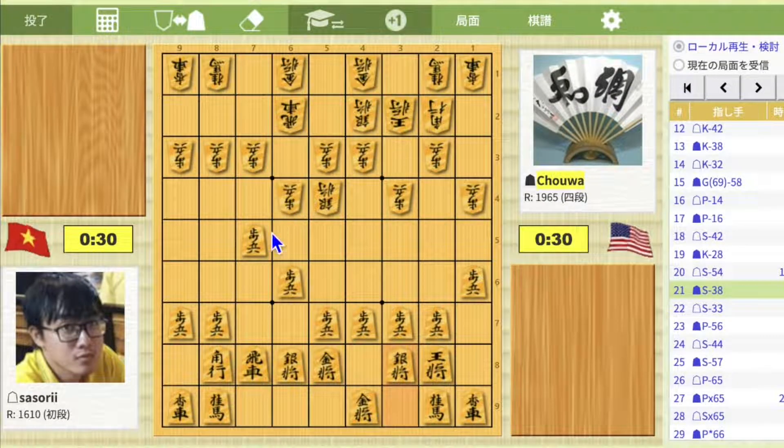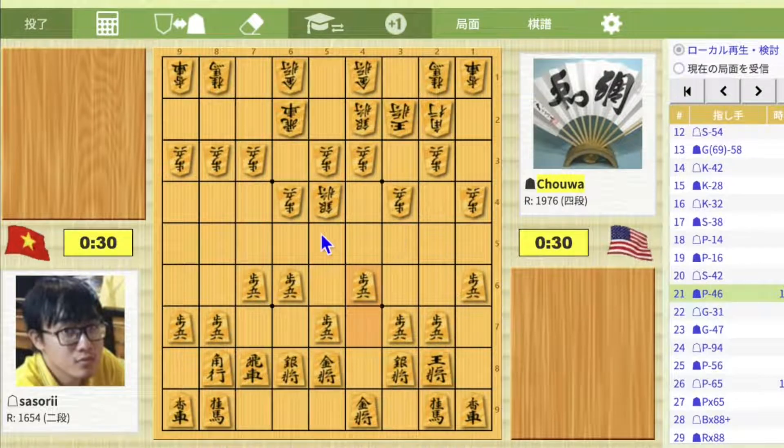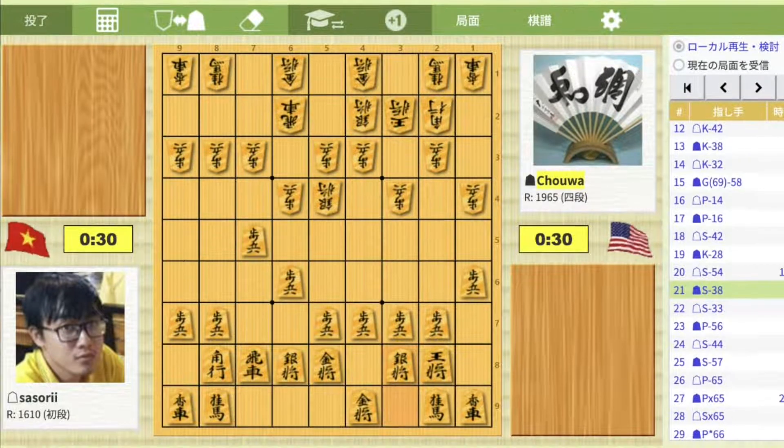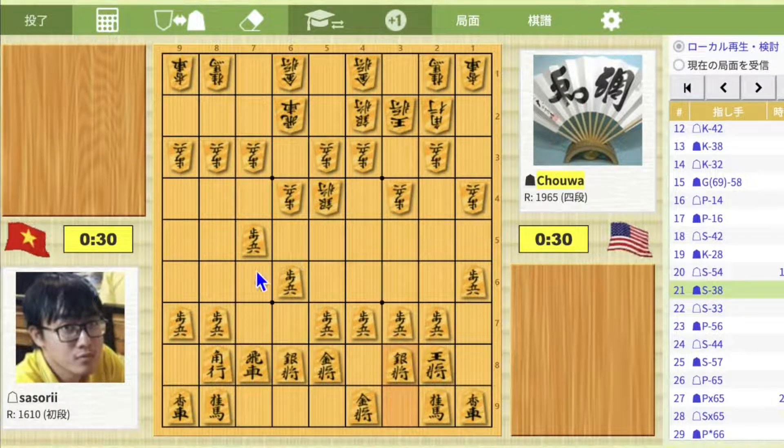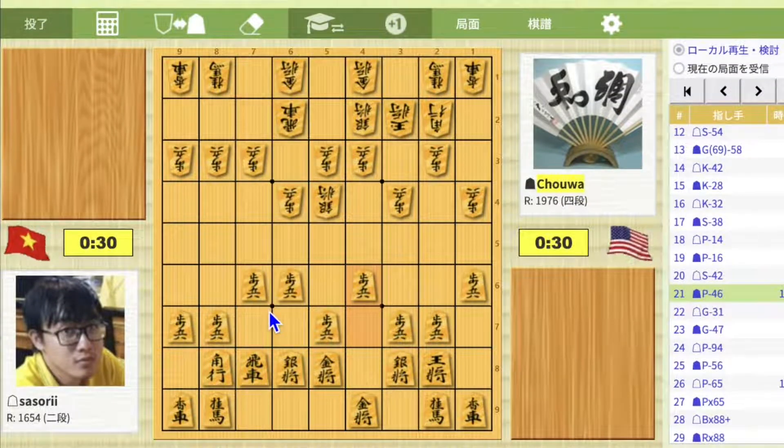This is my first game with Sasori and this is my current game with Sasori. Can you see the difference between these two? For the fourth game, I pushed pawn to 7-5, whereas my current game, which is the third game, I pushed pawn to 4-6.